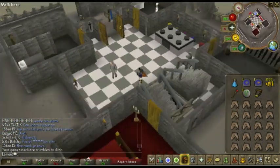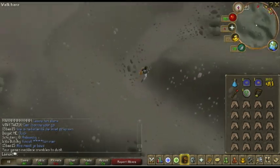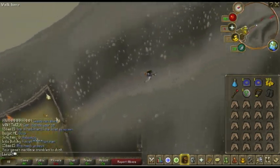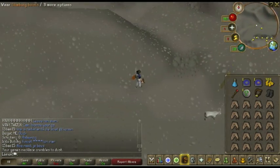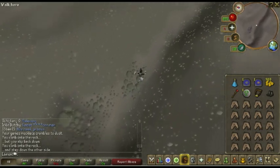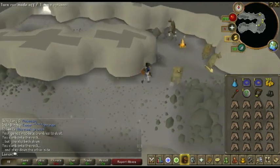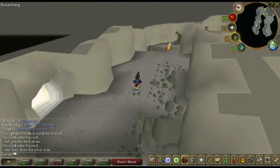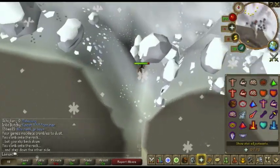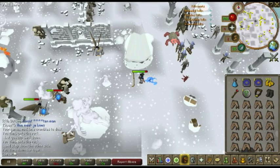Now I'm going to show you how to get there. It's in mega-speed because you probably don't really want to watch this. If you didn't catch that, the first part is you use a Games Necklace to the Barbarian Games room.